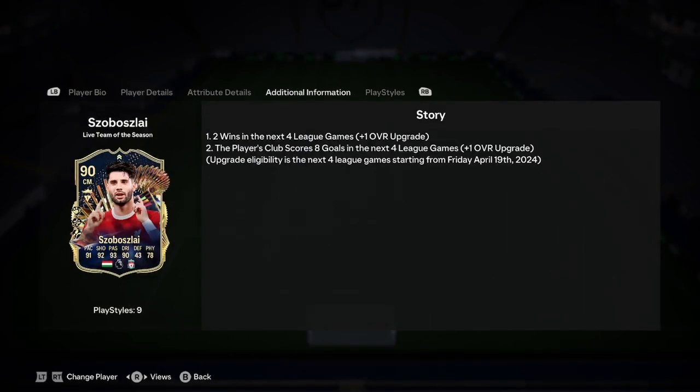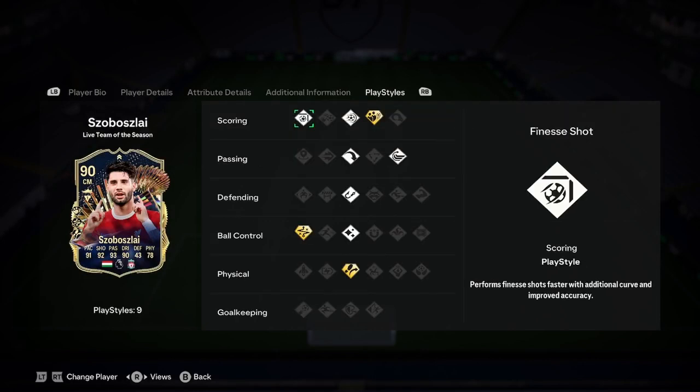Liverpool's next four games are Fulham, Everton, West Ham and Spurs. The Everton one could go either way considering it is a derby — I don't predict those. Fulham they're probably going to win. West Ham they could lose to, you know. I reckon they will get two wins. I don't know if they'll score eight though — I don't back them to score eight. So I reckon this is just going to get a one upgrade, this Dominic.